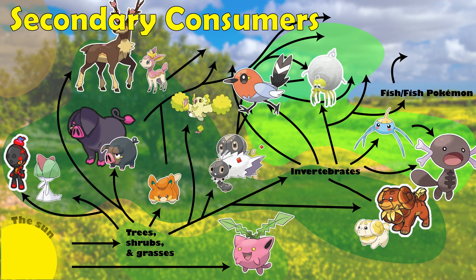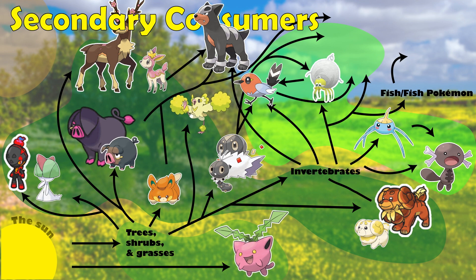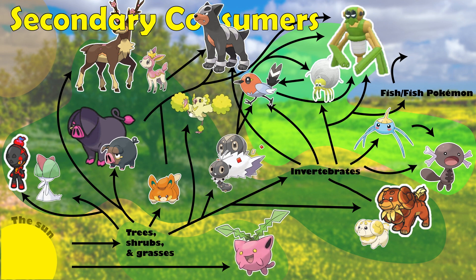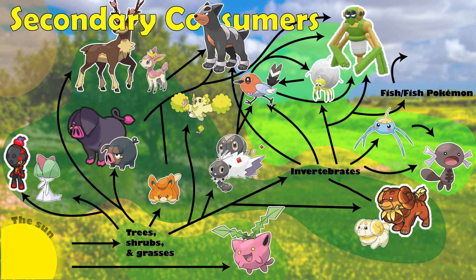We also have some Pokemon that are going to be preying on other Pokemon, like Houndour hunting down Lechonks and Pawmis, or Fletchling preying on the previously mentioned bug types of Scatterbug and Spewpa. Or even Spidops, which may function as an apex predator in this region, opportunistically taking any prey unlucky enough to find itself within reach or without a beneficial type matchup.